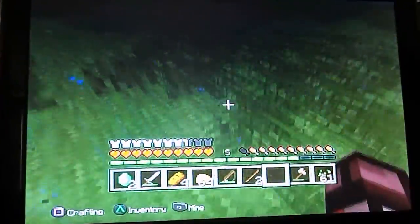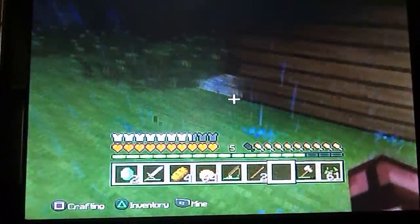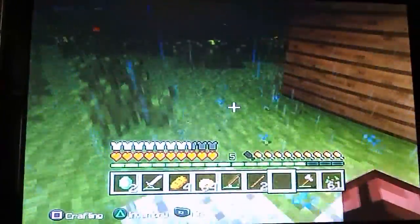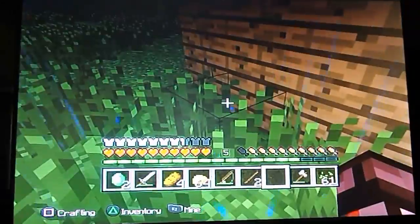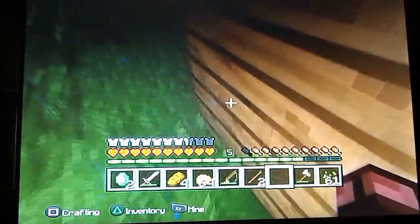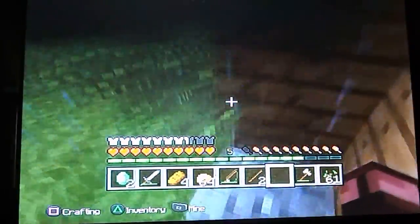And netherrack, and nether quartz ore, and Magma Cube, and lava. And the ghast and the Magma Cube, and blaze, can swim in lava and fire.